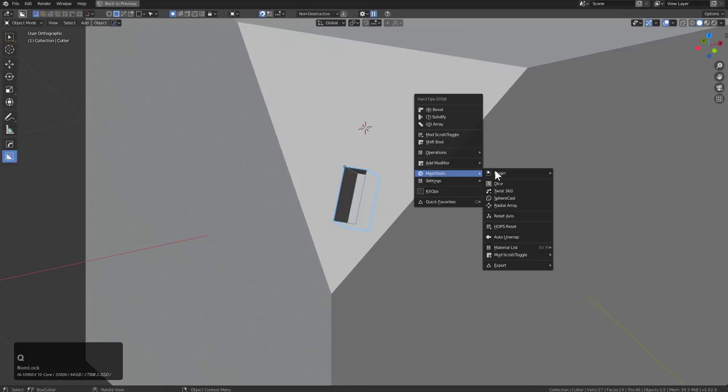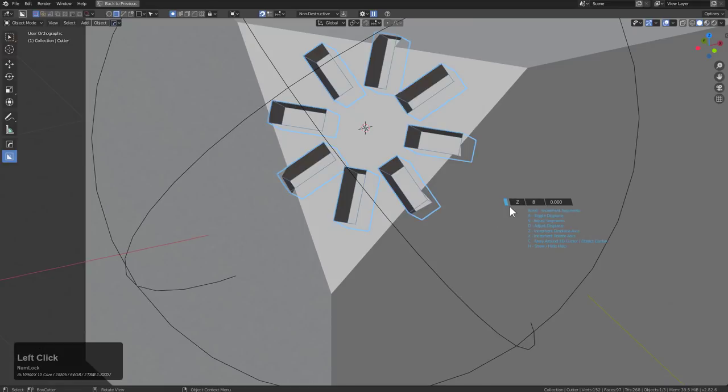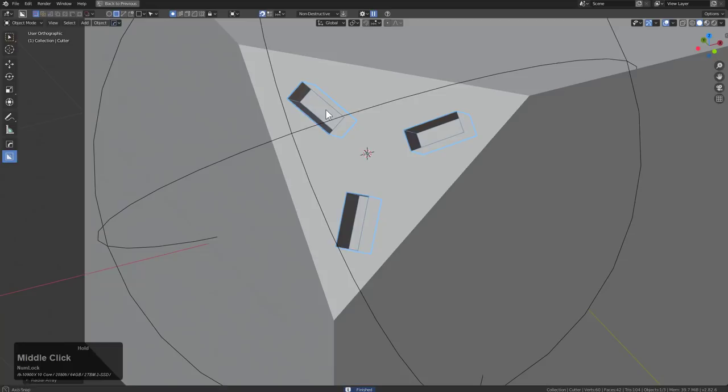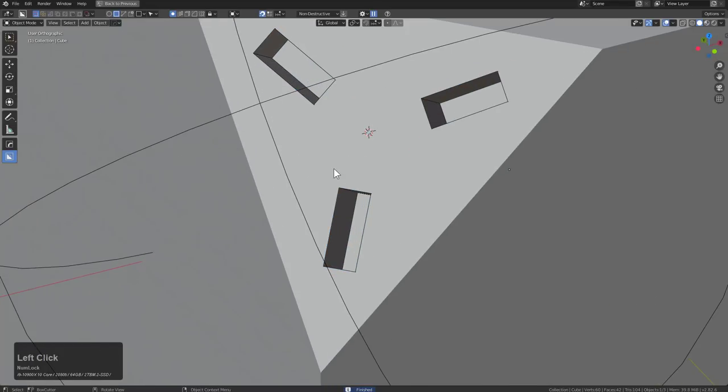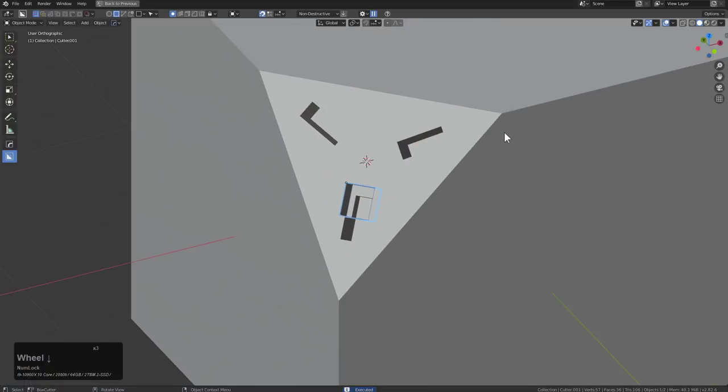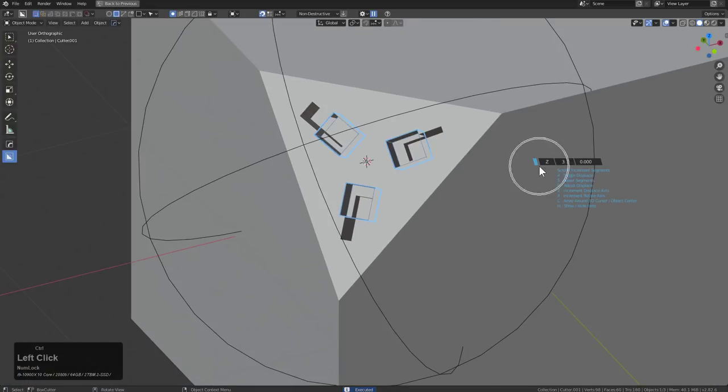With this box, I want to radial spin it around this cursor. Under Mesh Tools, you now have Radial Array. By hovering over it, we can see the tooltip: Control Left Mouse Click to rotate it around the cursor. By scrolling the wheel, we can get it exactly where we want. This allows us to work a little bit easier and smarter with Box Cutter — we can just draw, Shift to Live, and then go under Mesh Tools, Radial Array.